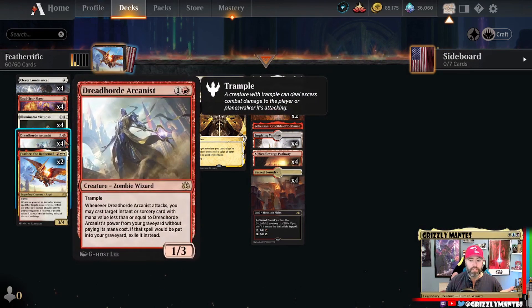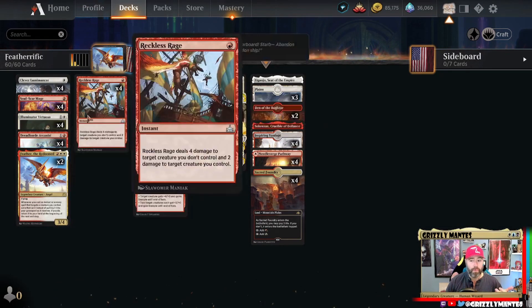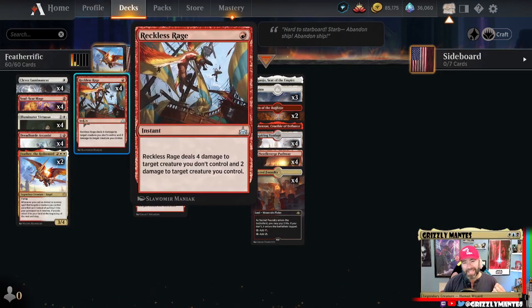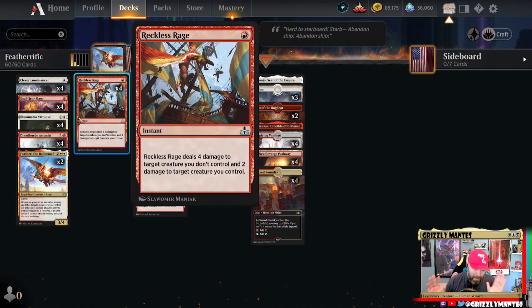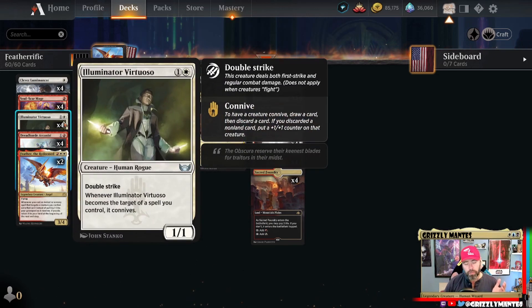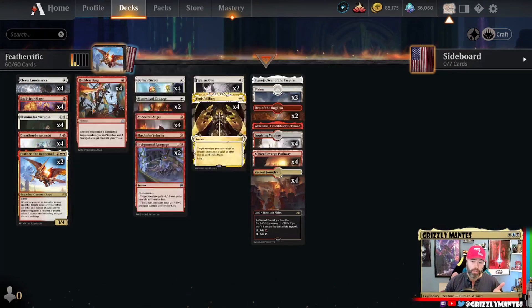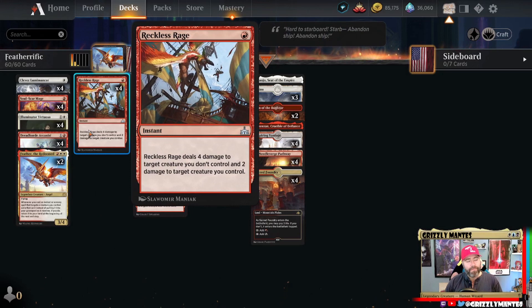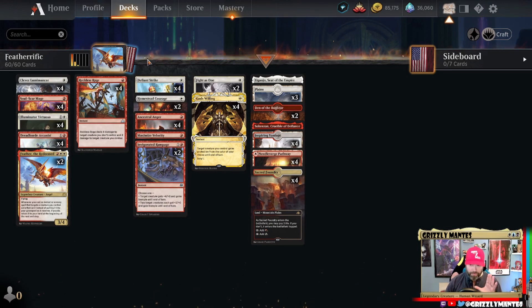Clever Lumimancer will be a 2/3, Soul Scar Mage a 2/3, Dread Horde Arcanist a 1/3, and Feather a 3/4 — so Reckless Rage will always deal four damage to an opponent's creature while keeping ours alive. We'll need it for Grease Fang since I hear that's big in the format. The Virtuoso doesn't have synergy with Reckless Rage, but if the Virtuoso is a 2/2 and you target it with Reckless Rage you get the connive trigger, so it survives. Win-win overall.